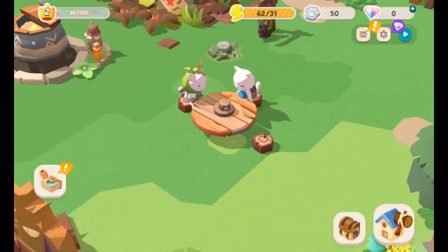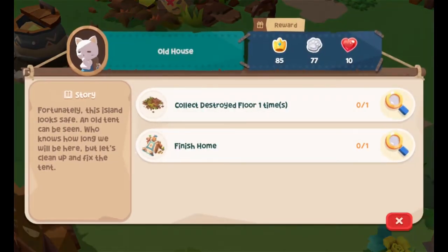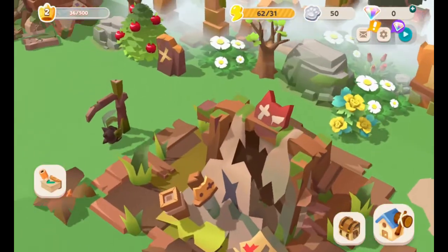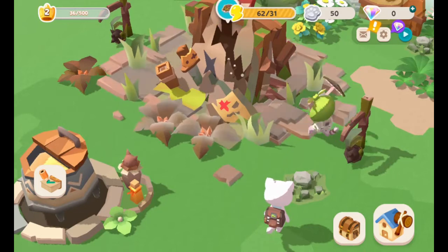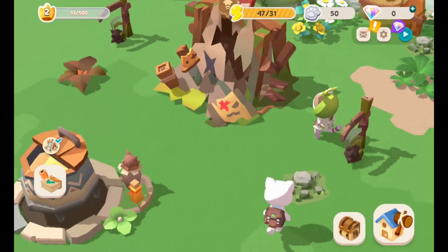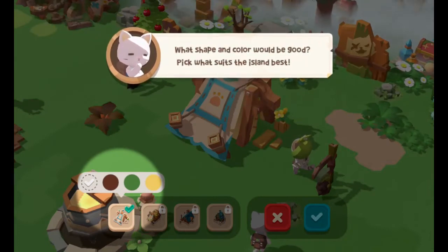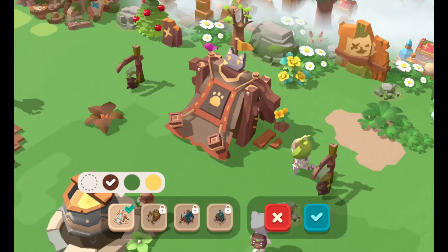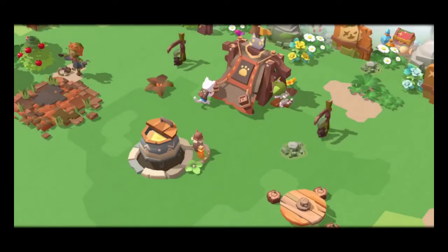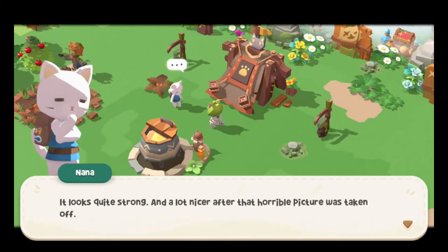Oh, the mysteries of Cat Island. Old house — this old house! Destroyed floor, finish home. So I guess I'm building. What shape and color would be good? Pick out what suits the island best. I don't know what suits the island best — I just got here! You know what, I like the brown or the green — let's go brown. Our house, in the middle of the street. It looks quite strong and a lot nicer after that horrible picture was taken off.